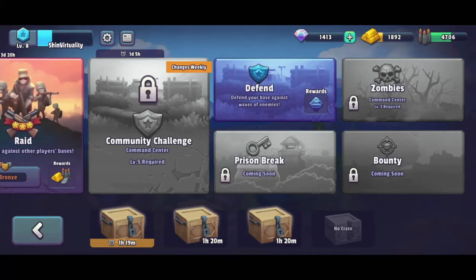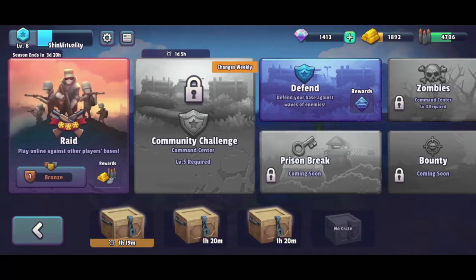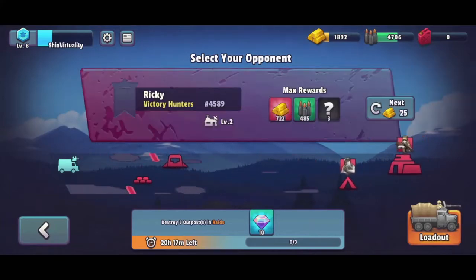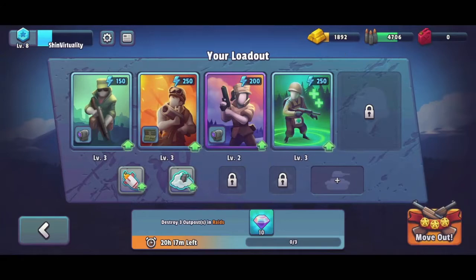I want to get my command center up to level three because there is a zombie mode that I want to see if it's any different from the two modes currently available. Let's go on another raid. This shows you the layout of whoever you're attacking — apparently I'm attacking Reki. They have some walls, a bunker, and some sandbags, so this will probably be pretty easy. Let's head to our loadout and move out.